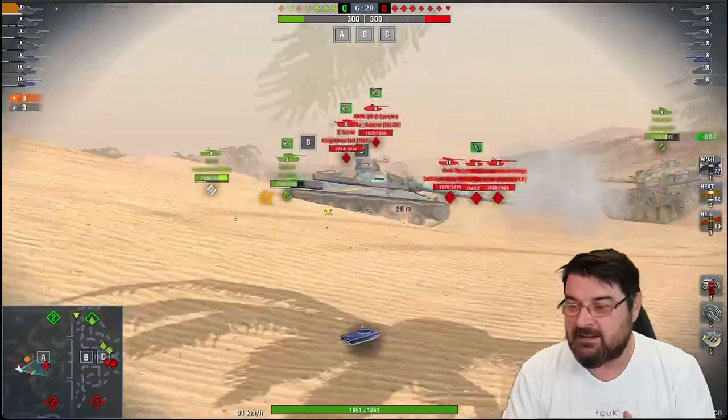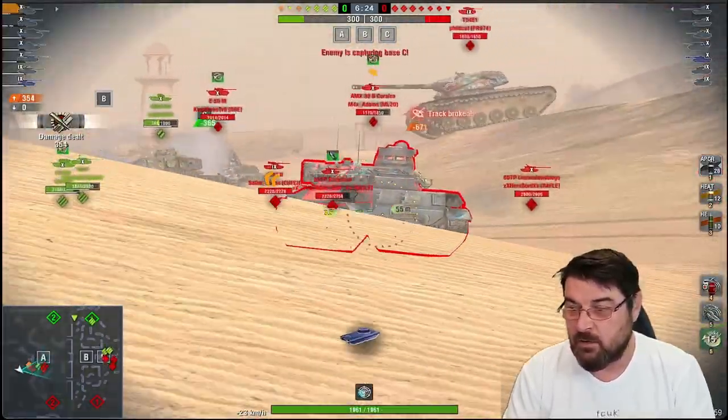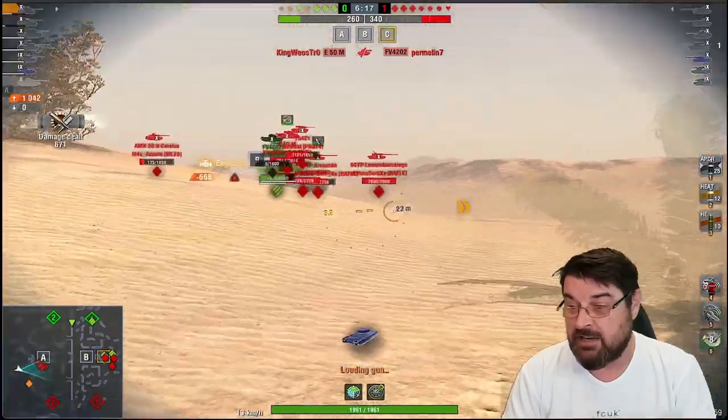Not only does it have poor armour overall, it's got this big cupola that everybody likes to pen. With this tank again, it's about making the move when you need to. I was in voice chat on this one with my teammate and I said: let's push their AMX 30B, let's get him out of the game because he's a danger.